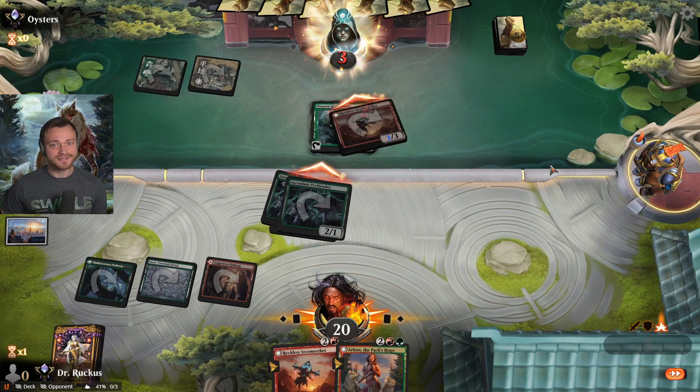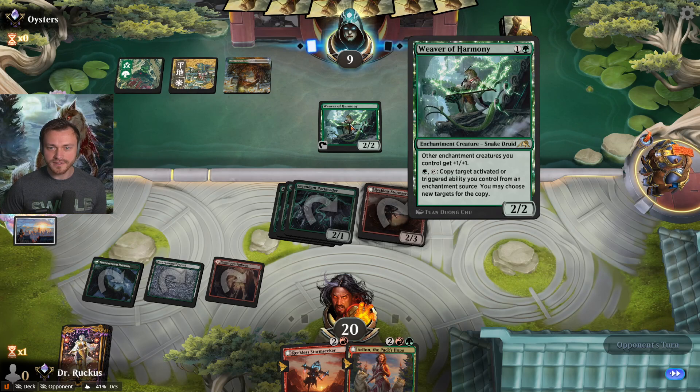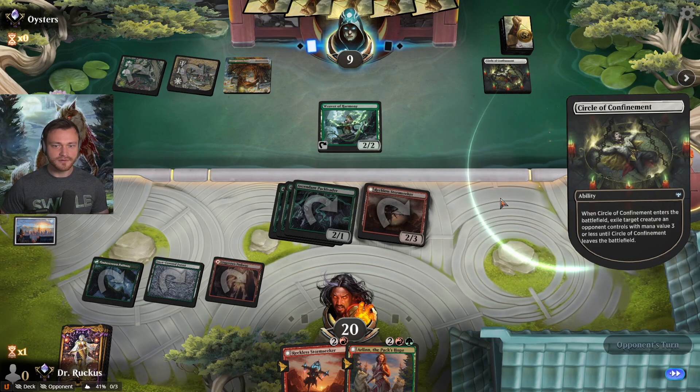No trades — down to nine. Other enchantment creatures you control get plus one plus one. Green, tap — copy target activated or triggered ability you control. Circle of Confinement.